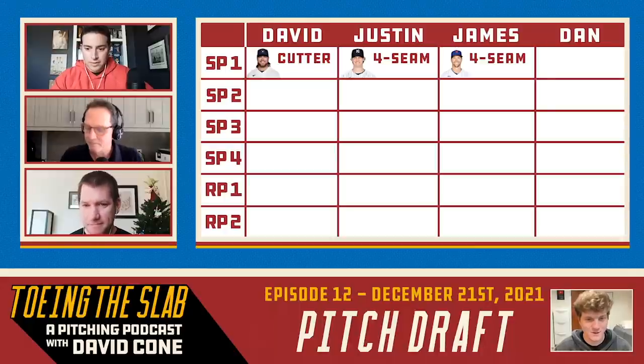All right. So this is where the four and the five comes into play, right? I get the next two picks? The next two. I'll go fastball first. And since you guys took all those off the board, I'll go Tyler Glasnow's fastball.